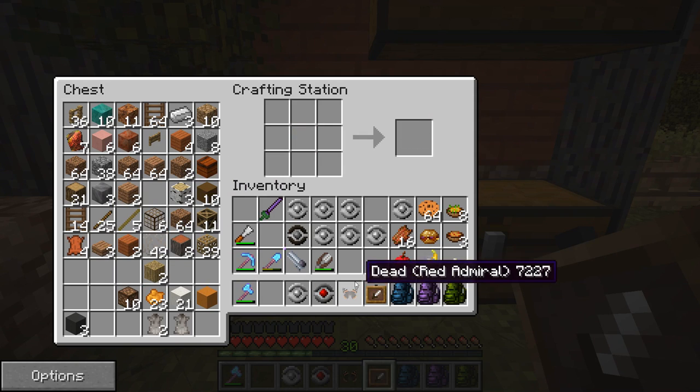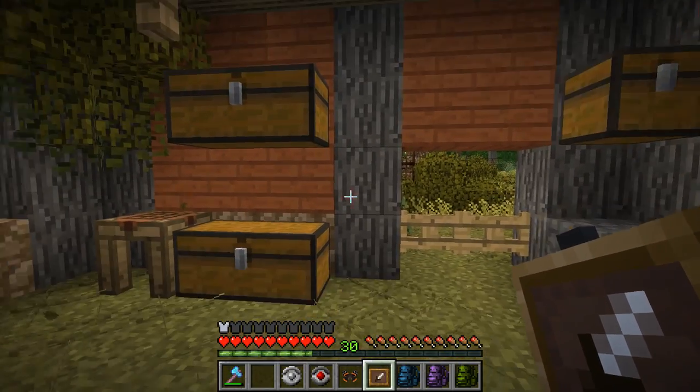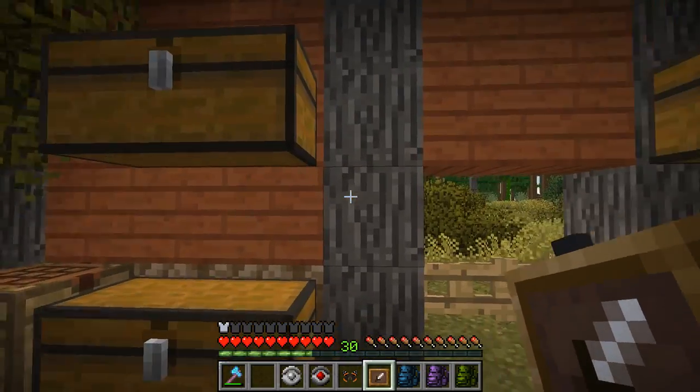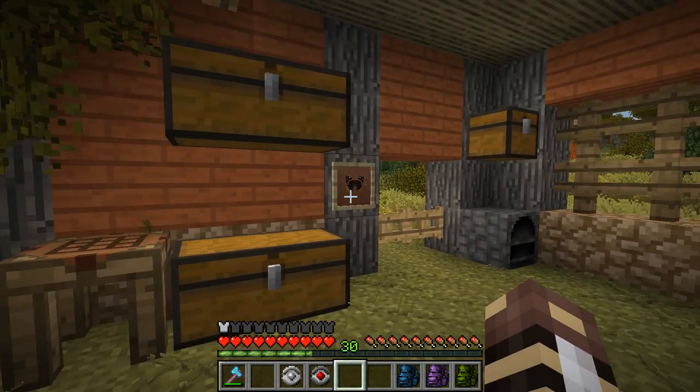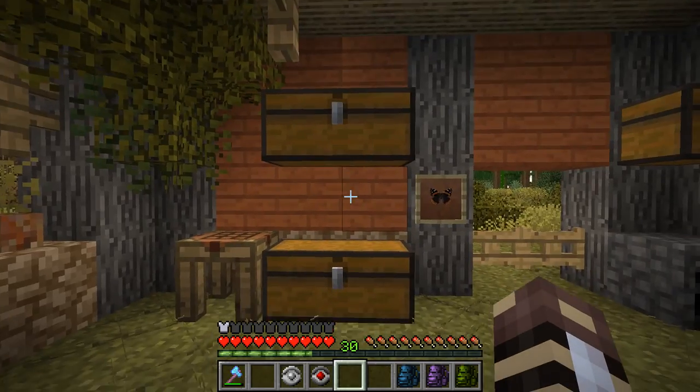We are going to put within that item frame the dead red admiral butterfly. Which actually is going to be very lovely — I know that sounds really weird, but it's going to make a very lovely decorative touch. Look at that! Doesn't that look nice? Inside of our ranger station.